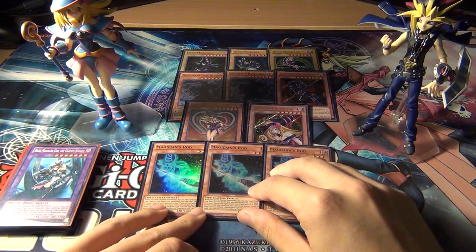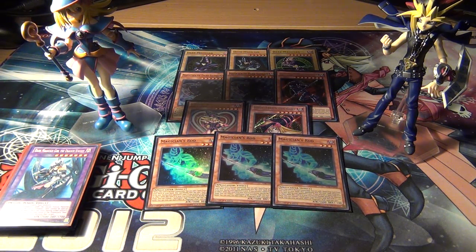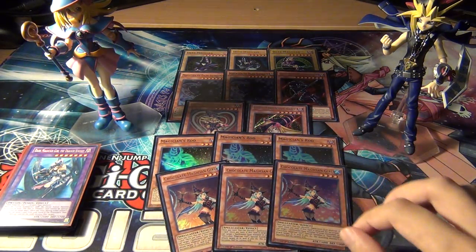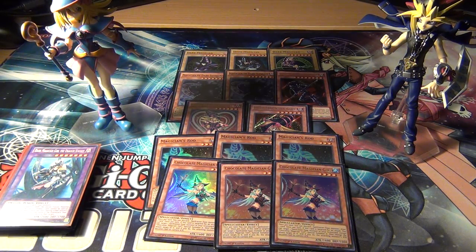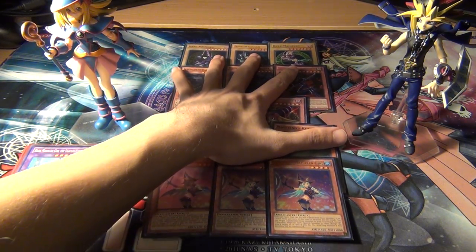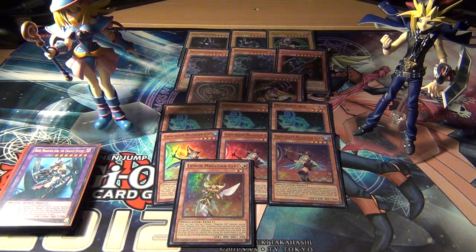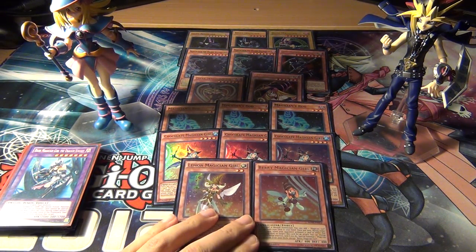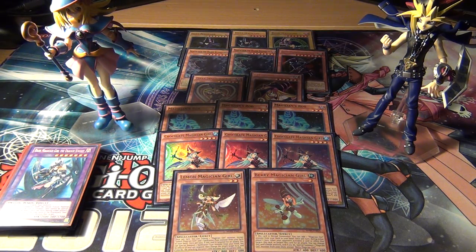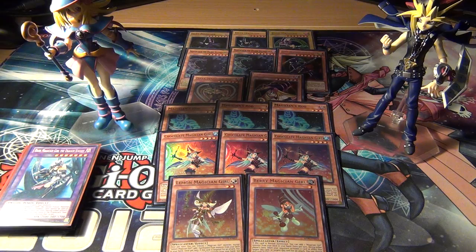For the engine of the deck, we run three Magician's Rod — definitely a three-of if you're focusing the deck on Dark Magician. There's another build focused on just Yugi's Magicians in general, which would use the new Magician Girl cards. So I'm running three Chocolate Magician Girl — she's probably the best one out of the new Magician Girls that came out for the Dark Magician support, because she helps you get stuff out when she's attacked. Then one Lemon Magician Girl and one Berry Magician Girl. There are other ones I could run, but then it wouldn't really be focused on Dark Magician — it would be more like a general purpose Yugi's Magician-type deck. So that's it for the monster lineup.